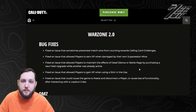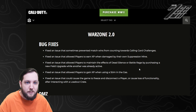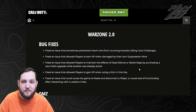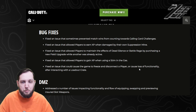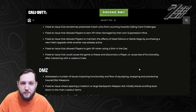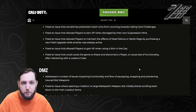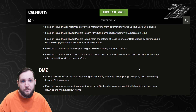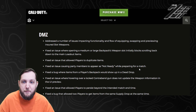Looking at some Warzone 2 specific bug fixes. They've fixed an issue that prevents match wins from counting towards calling card challenges — without a stats board, that's one of the only things we can hold dear regarding stats, so that's nice to see. Fixed an issue that allows players to earn XP when damaged by their own suppression mine — bit of an exploit. Fixed an issue with Dead Silence and Battle Rage, so we'll probably see those come back into the game more. Fixed an issue allowing players to gain XP with stims in the gas, and fixed an issue that caused the game to freeze or disconnect when interacting with a loadout — the age-old loadout bug, still haunting us.